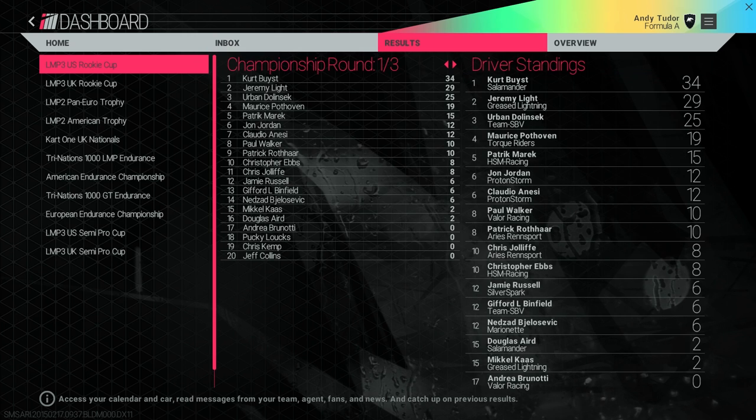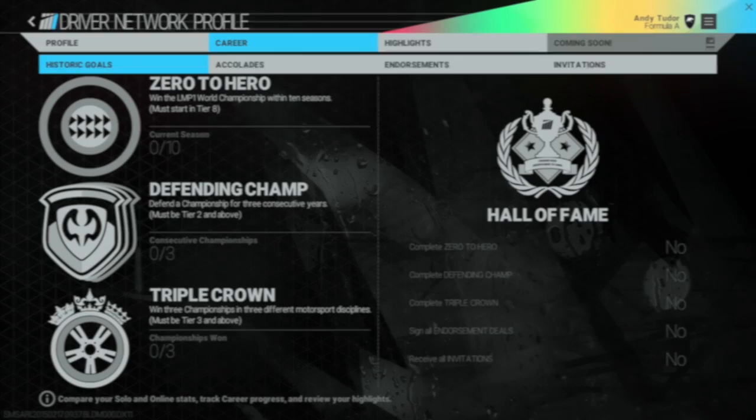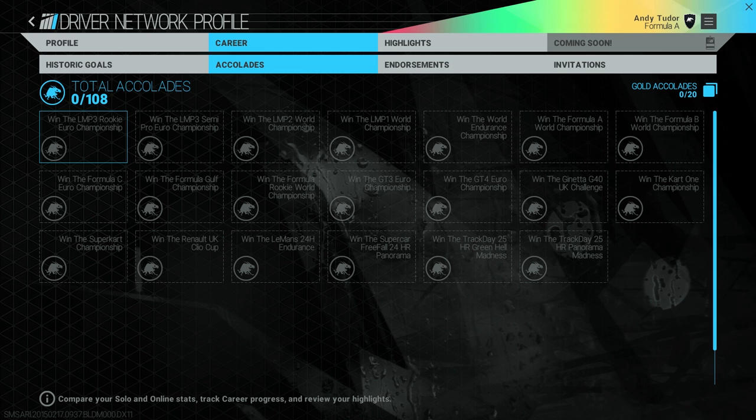You can review the standings and regulations of your current chosen racing discipline. You can also check progress on your career via the Driver Network profile. Here you can see progress towards historic goals and Hall of Fame status, and any accolades earned that may attract the attention of scouts from other teams.